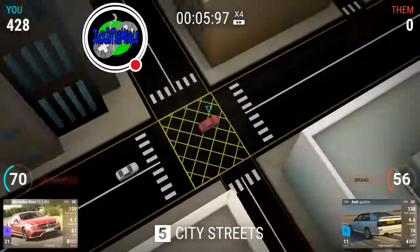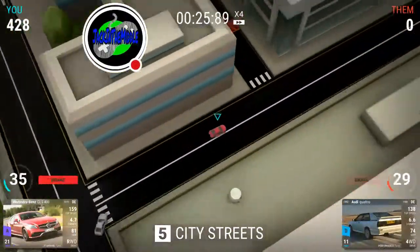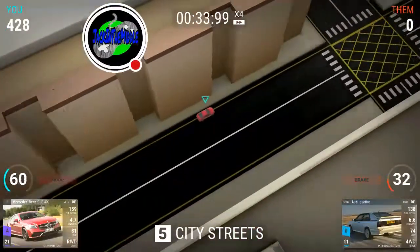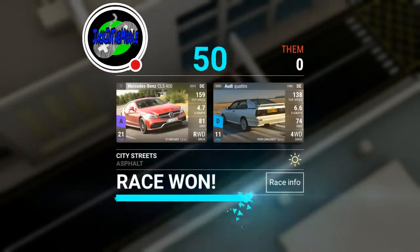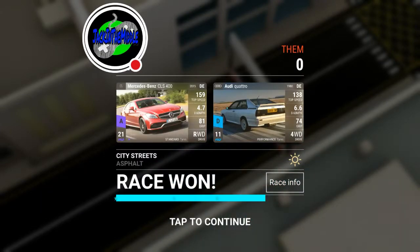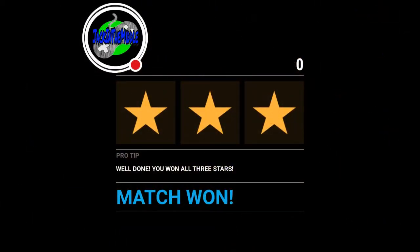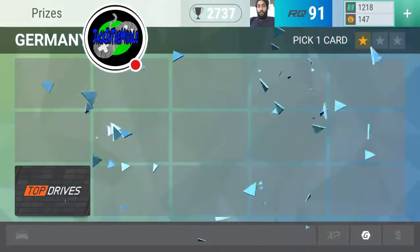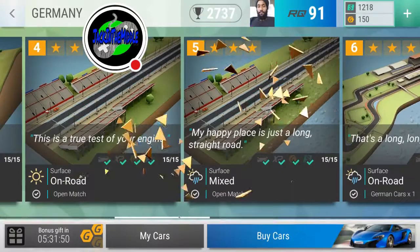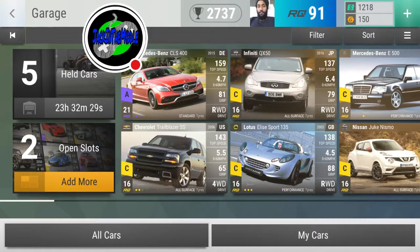This is race number five at this point. My A-class Benz — the A-rated Benz we have — and that's going to be pretty much it. Let's see what's coming up — I think there are two cards left. We get experience and we get gold. I'm going to cut away and show you the specs on the cars.